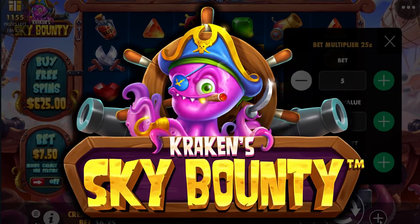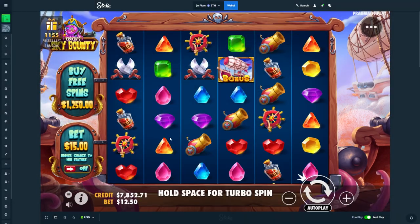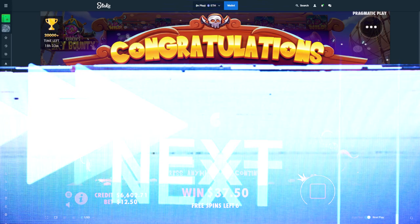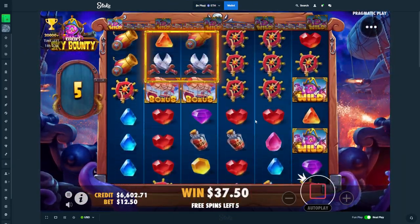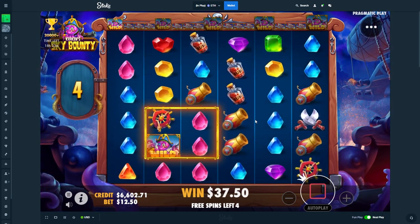Alright guys, we are on Sky Bounty today. We're going to be doing some big buys and some big spins on here, and then we're going to go over to Juicy Fruits. We're going to do three 1250 buys, then give it 50 spins, and then go do Juicy Fruits.